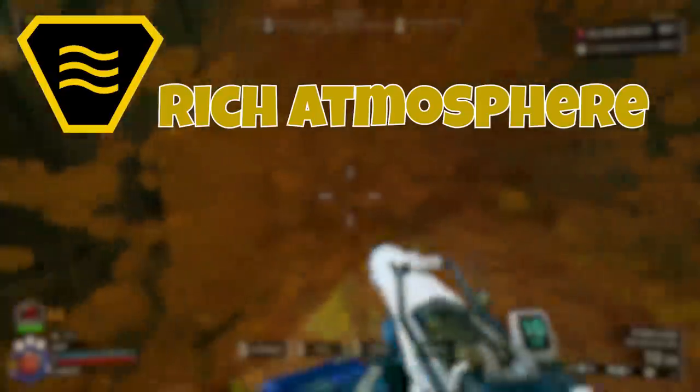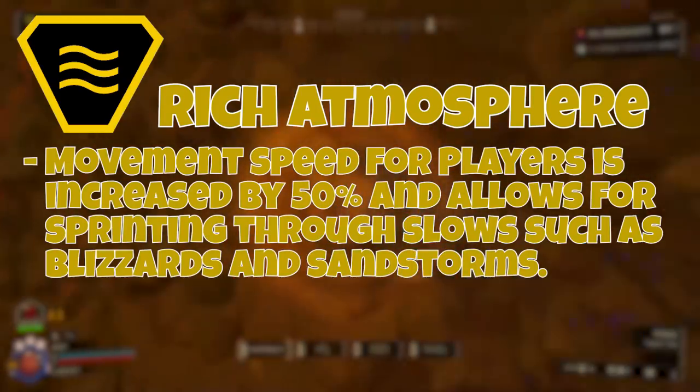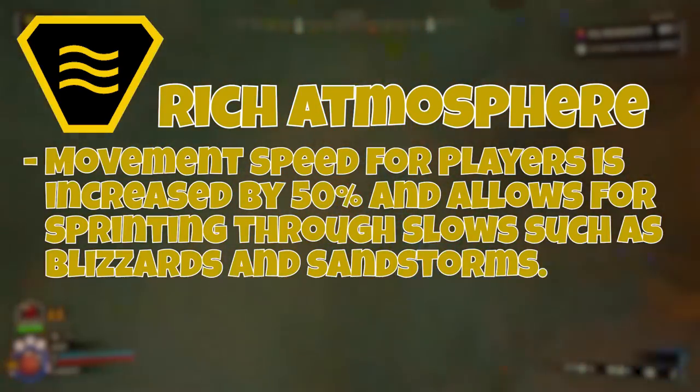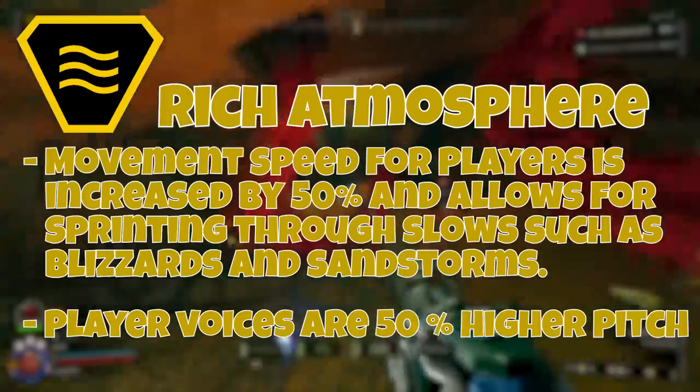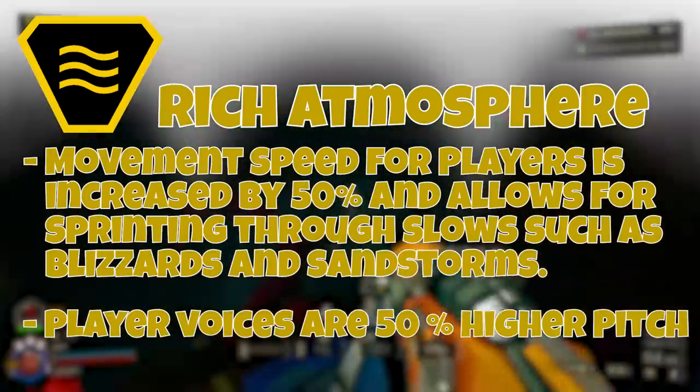Next we have Rich Atmosphere, which makes the movement speed for players increase by 50% and allows for sprinting through environmental slows such as blizzards and sandstorms. Also, all of the players' voices are 50% higher pitched, which is really funny to just listen to.